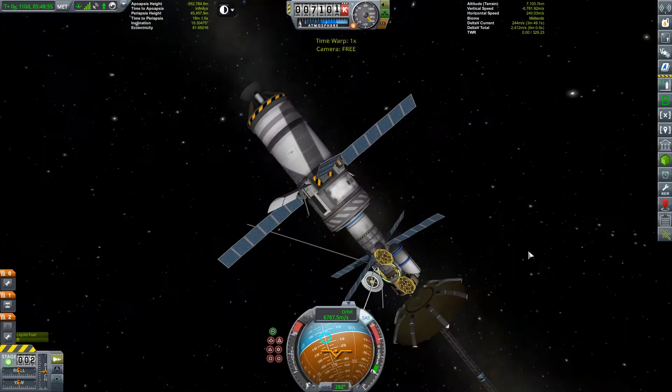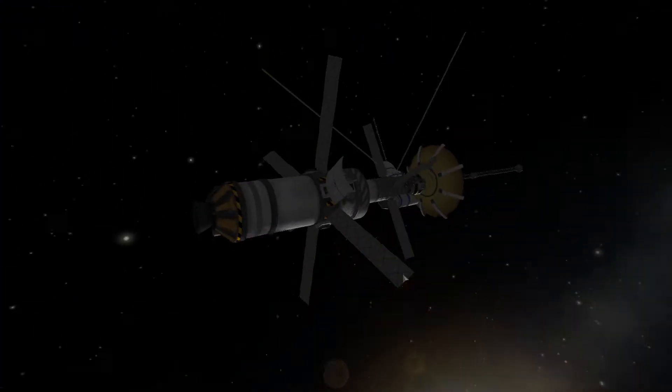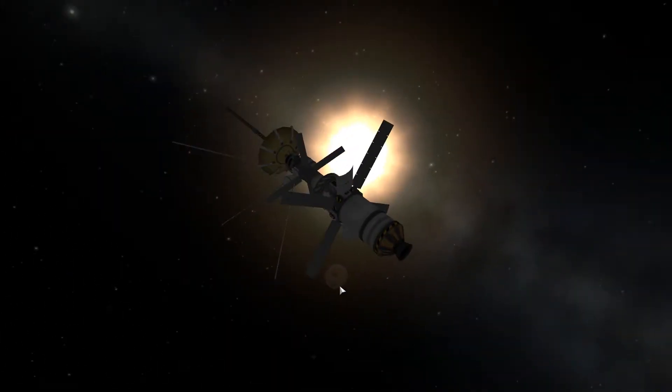We are now in high orbit around Moho. And where is the great brown space potato? There it is, hiding over there. Just hide the UI - there it is, look at that, isn't that just cool?